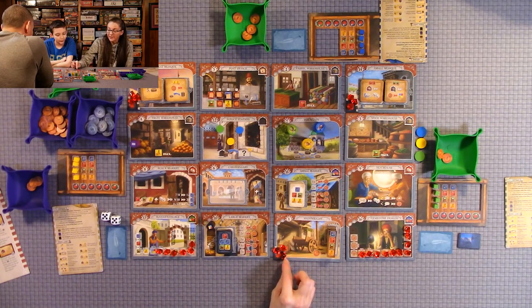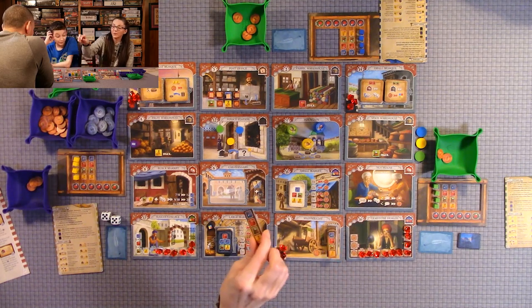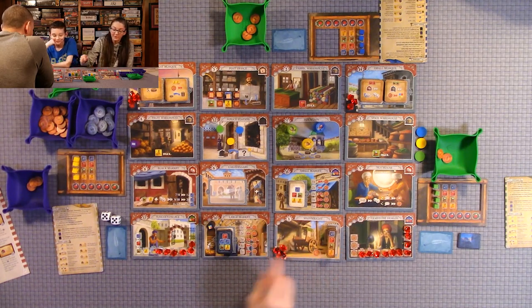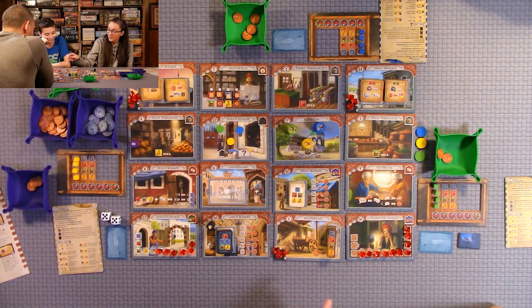The wainwright — I briefly discussed it. You land there, pay 7 lira to get another slot in your wheelbarrow. Once you have all three, you can get a gem as well. So as you can see, it's very simple — it probably took me more time to explain it than to actually play.